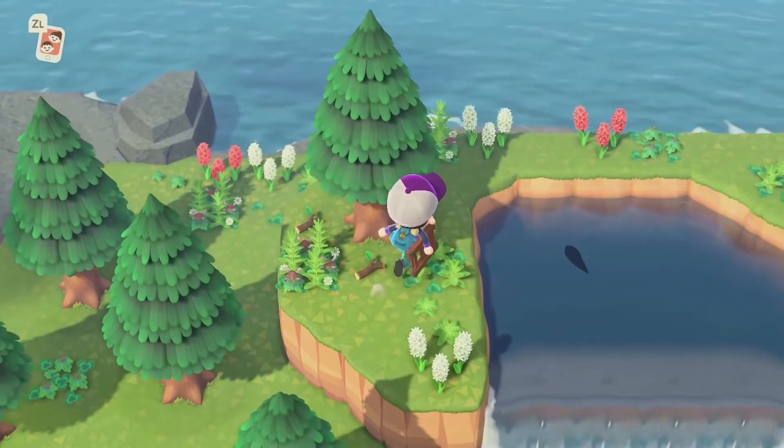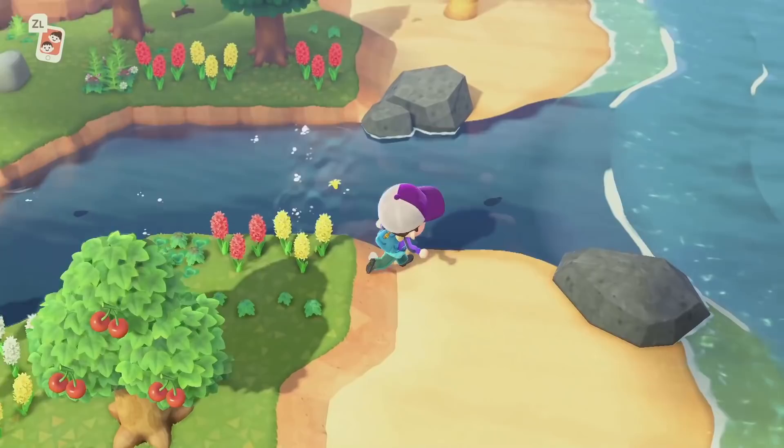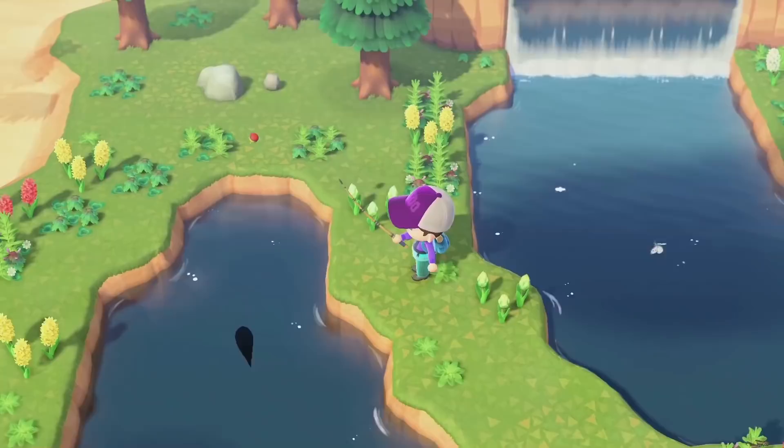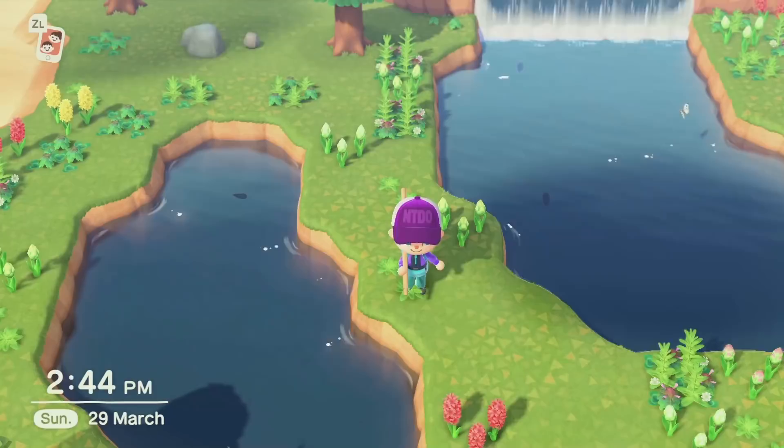Now let's scare away those fish — we'll use the vaulting pole. If you got a lake like me, make sure to also scare away those fish. This little trick is far more easier on an island without this lake.